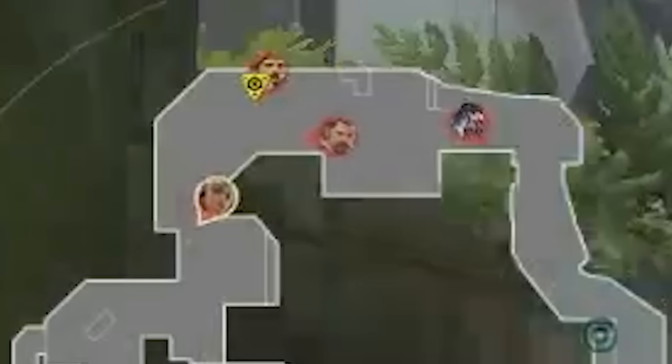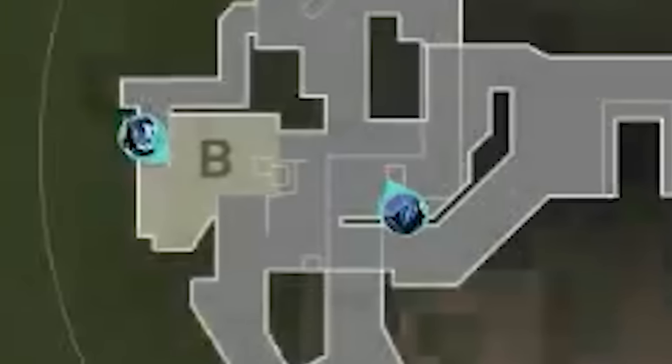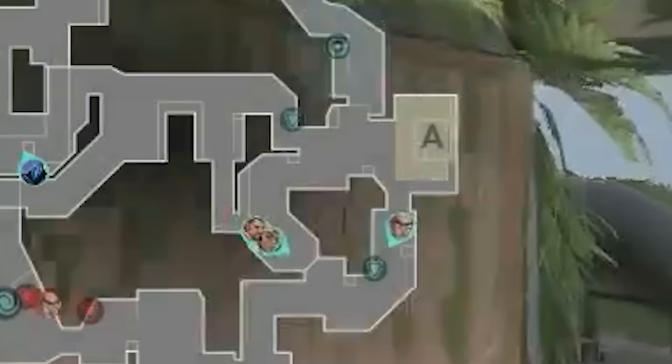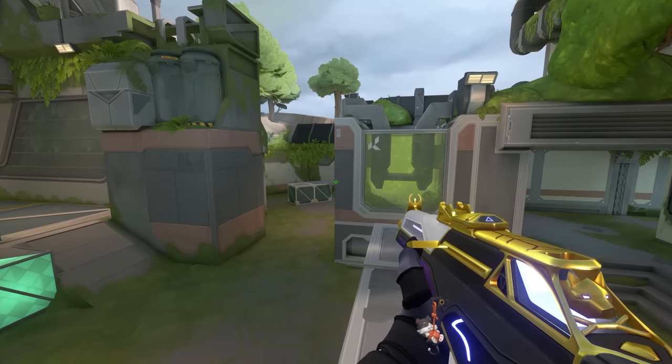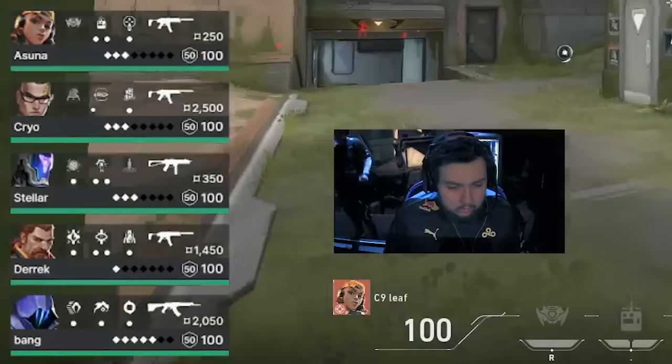Cloud9 open this round with 4 North spawn and Ye solo B main. Ye is the only one on Cloud9 with a rifle, so the 4 players with pistols play together for numbers while Ye works the map alone. Cloud9 are calling to execute B again, but this time going heavy arcade. 100 Thieves open with 2B and 3A — locking down A main control with 3 players and a chamber chip holding Dish. On B, Stellar plays on site and Bang changes it up, playing top gen — a position requiring long range fights, which is why they gave Bang the rifle.